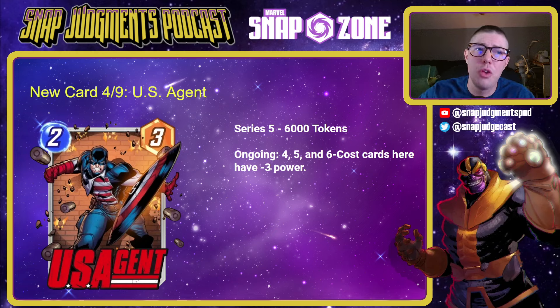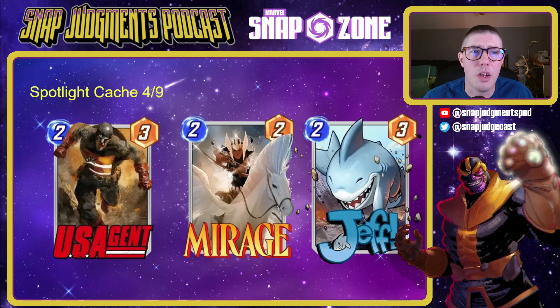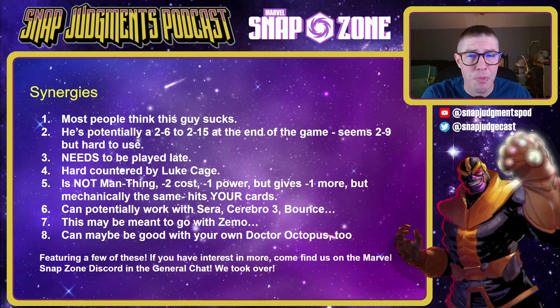Next we're moving into our new card. What does 6,000 tokens or your Spotlight Keys get you? You're going to get US Agent, who is a two-cost, three-power card with an ongoing ability: four, five, and six-cost cards here have negative three power. In our spotlights for the week we have a really great Spotlight variant for US Agent, a pretty nice one for Mirage, and there is a Jeff variant that might make me spend my Spotlight Keys all by itself — it's a fantastic Jeff variant.